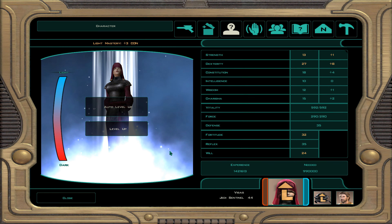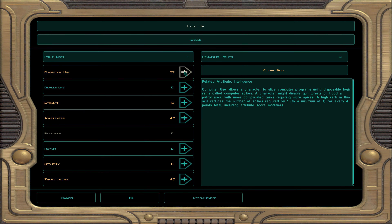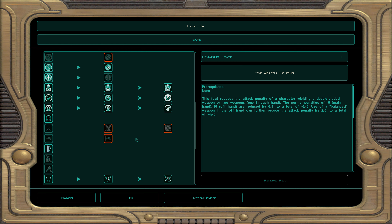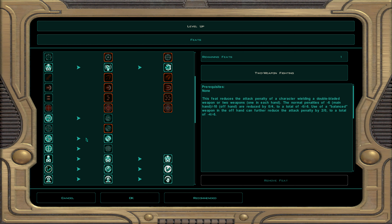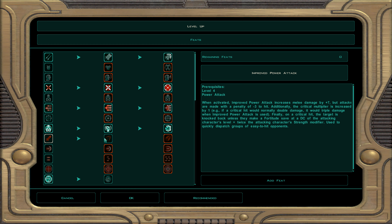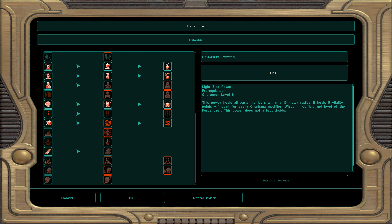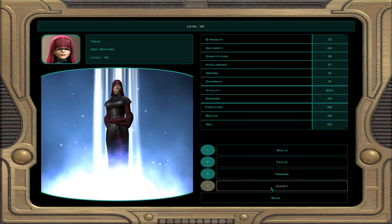Now this is going to be level 45. Halfway through the 40s. Computer use, awareness, and treat injury. For feats, let's start the power attack line — we get plus three damage, minus three to hit, and the critical hit multiplier goes up by one. I'm going to grab advanced lightsaber throw — it goes up to three targets now with the same damage. Very nice in case we want to hit multiple foes from a distance.